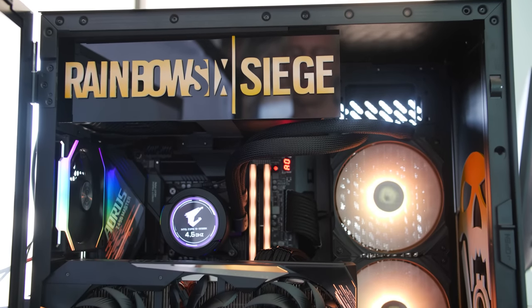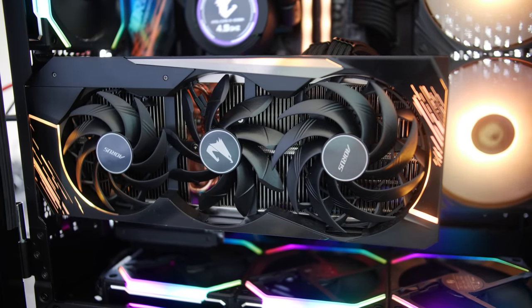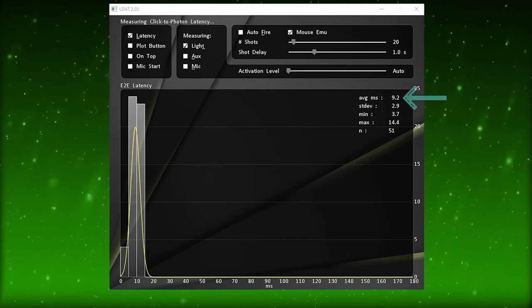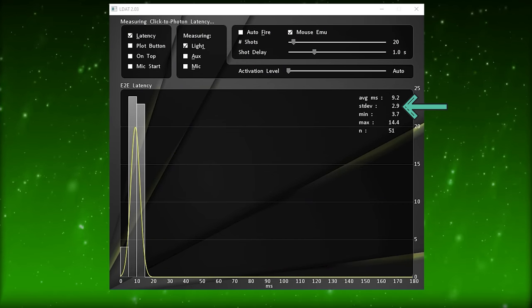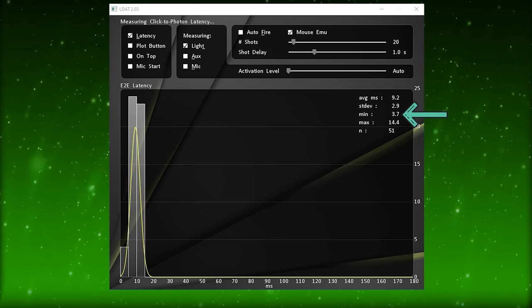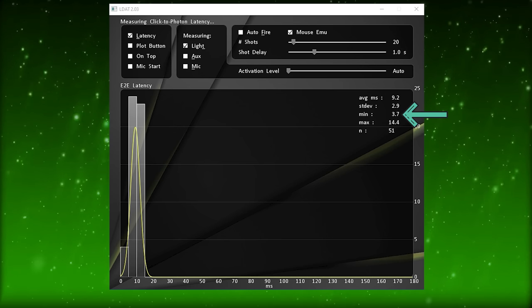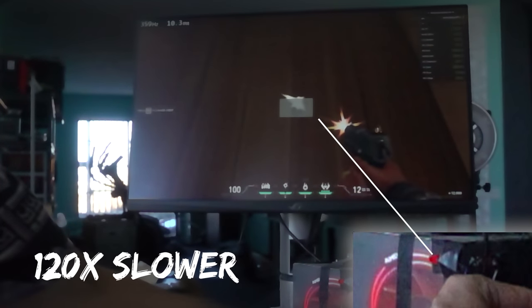Our first test is 360 Hz with the RTX 3080. We've got an average millisecond score of 9.2, a standard deviation of 2.9, and a minimum of 3.7. That minimum is quite impressive — it means the time from when we hit the mouse button to when a frame appeared on screen was just 3.7 milliseconds in total.